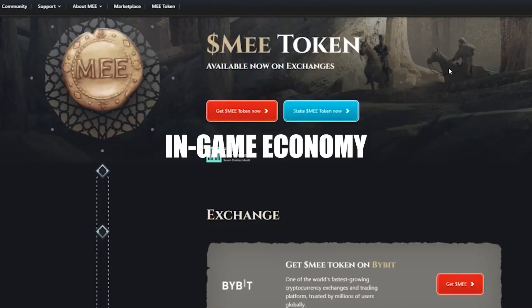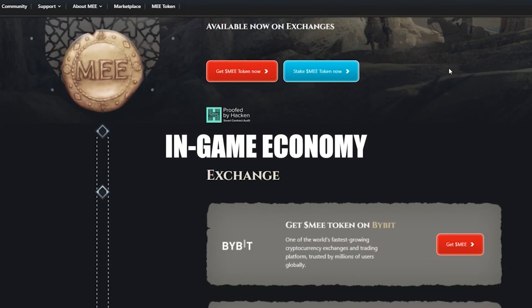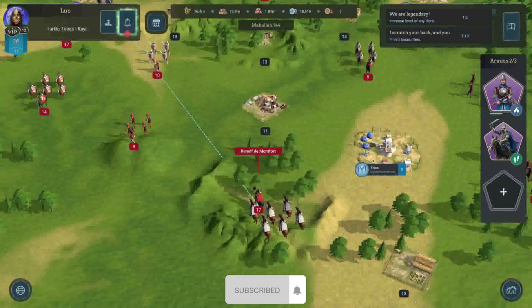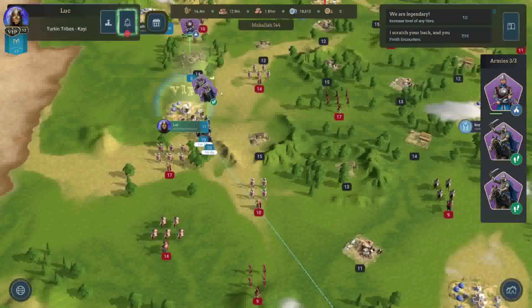The game's economy is powered by MEE tokens, deployed on the Polygon network. These tokens are tradable on crypto exchanges and offer utilities such as VIP status, daily rewards, and land access.